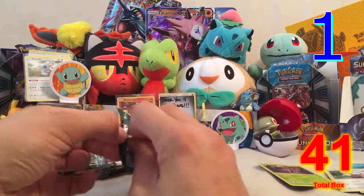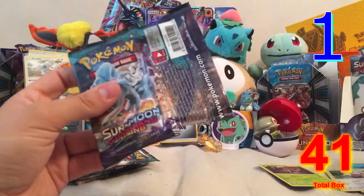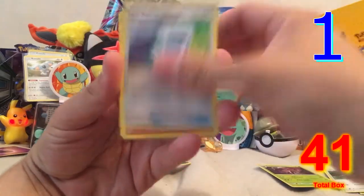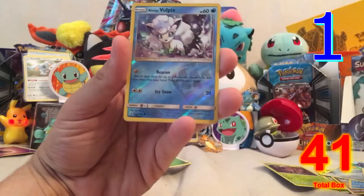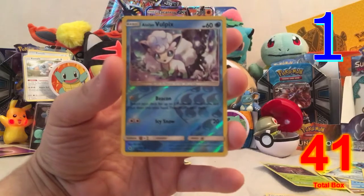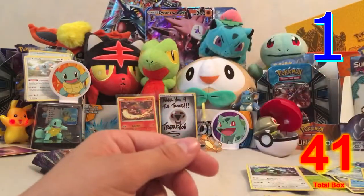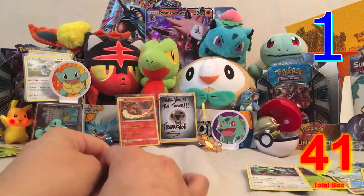We've got quite a bit of points from our first two videos. Pack two gives us Tentacruel, Max Potion, Machoke, Wimpod, Goomy, Wailmer, Beldum, Rockruff, a reverse hollow Alolan Vulpix — awesome, that's what I asked people to pick in the comments — and a Rayquaza. I love Vulpix and Ninetales, so I'm setting that one aside.